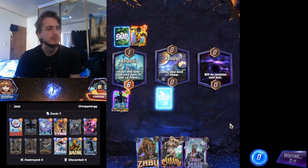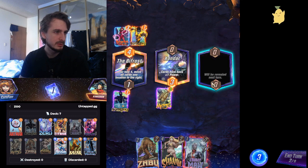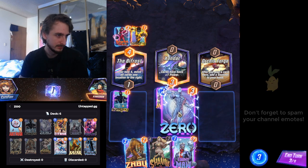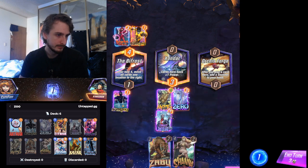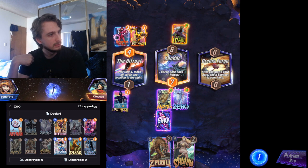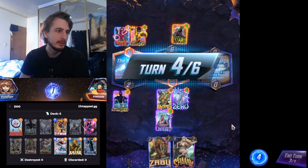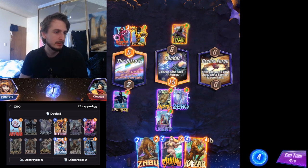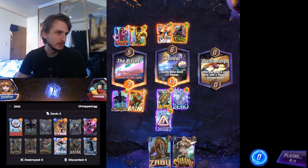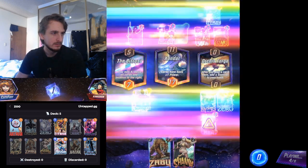I just have to go Zaba Ebony Maw next turn. I can't play here, but I can zero — oh shoot, when they don't Zaba, which is kind of annoying. I think I still play it the same. I'm happy putting one energy onto Sunspot. We get out of Jubilee. Iceman — oh, that kind of hurts. I think we just slam Shanna here then.